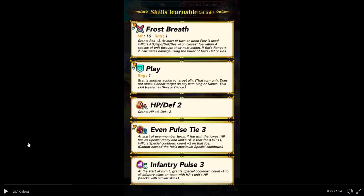I'm curious to see how he hits his animation marks, as he played the flute a little bit. At HP+8, Defense+2 — grants HP+4, Defense+2. Even Pulse Type 3 is a new skill: at the start of even-numbered turns, the foe with the lowest HP has its special cooldown increased by plus two, if unit's HP is greater than foe's HP plus one. That's a really interesting skill. And then we have Infantry Pulse — not bad. He is a Bounce Dragon though, so I don't know how he'll take that.